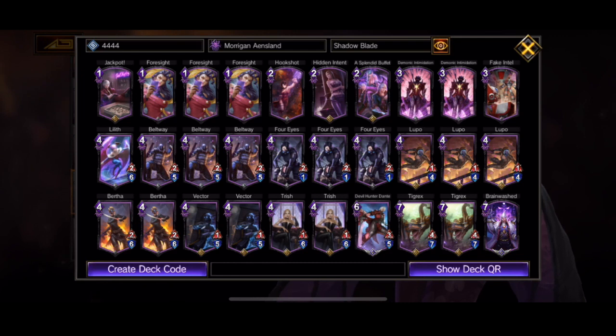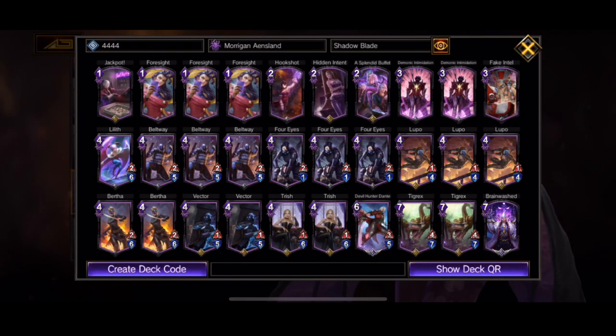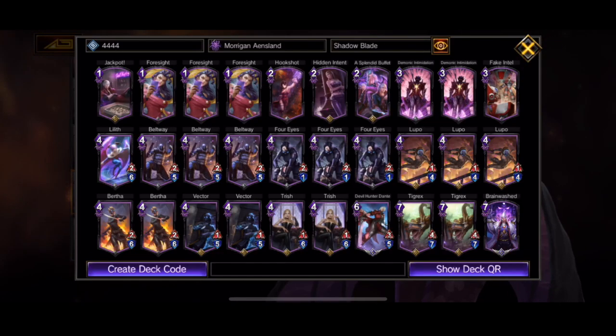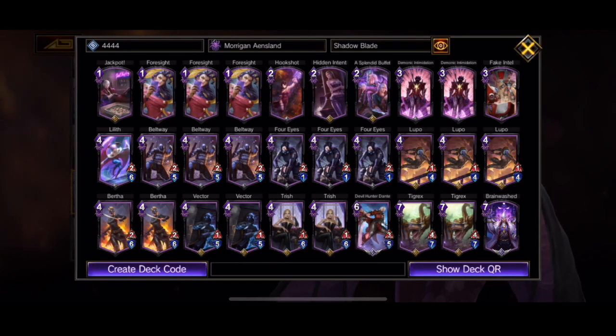OK everyone, usual stuff here — give you a quick overview of the deck and we'll go through some of the key cards. So like I say, it's using the new Day of Nightmares cards. The crux with a lot of them is they're all based around 4MP cards. So if you've got 4MP cards in your hand or on the field, you have different effects. We've got Devil Hunter Dante in there because he's awesome, and also Tigrex — really powerful card, can be extremely helpful.